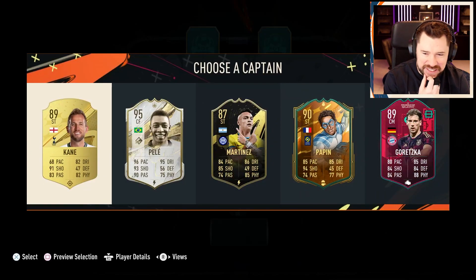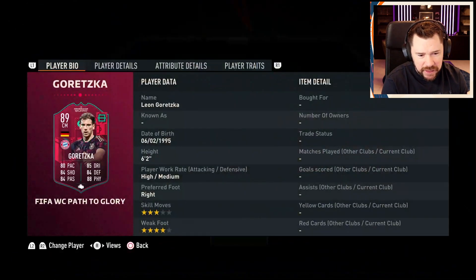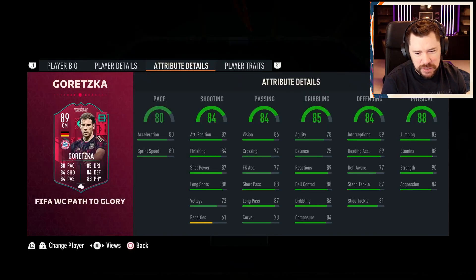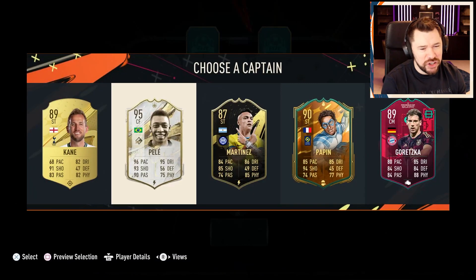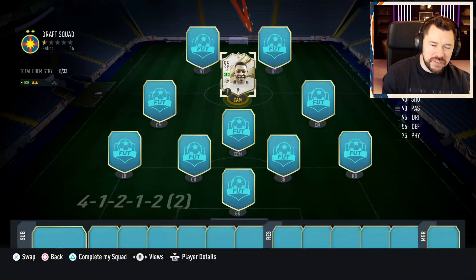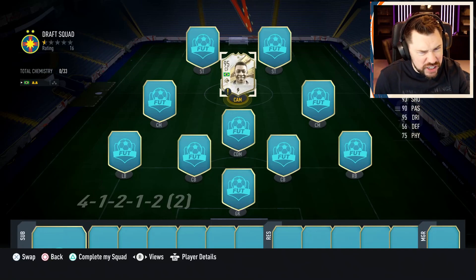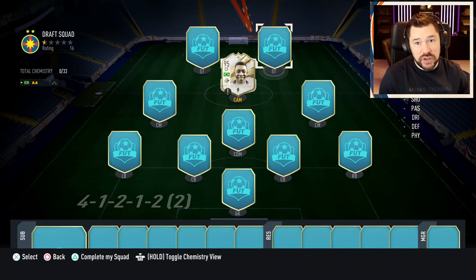Oh, that Gretzka Path to Glory - for chemistry that's bad. His face card stats are great but it's a little bit underwhelming. Papa, one of my favorites - 95 Pele! All right. In terms of actually getting ourselves to a 120, which kind of requires at least 31-33 chemistry, that is a great start.